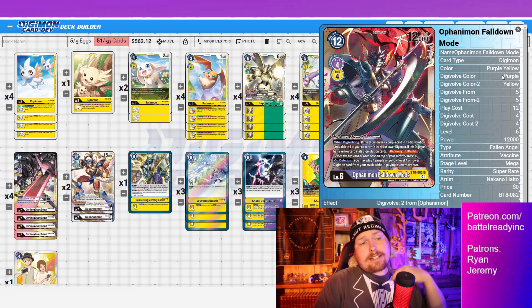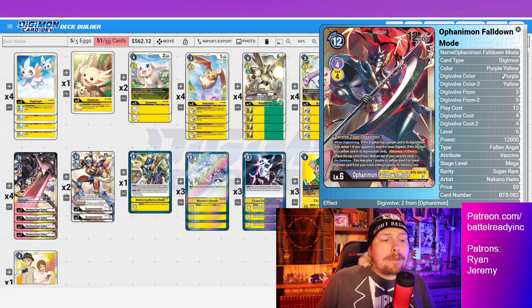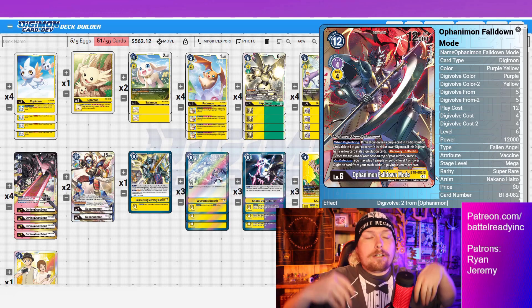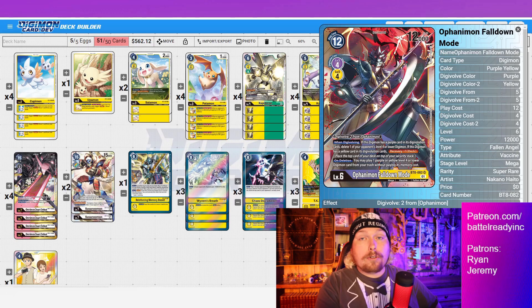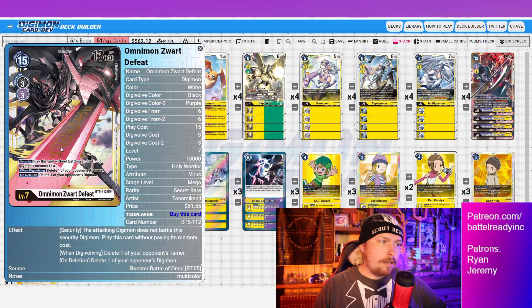On deletion, Ophanimon lets you play one purple or yellow level four or lower Digimon from your trash without paying its memory cost. So if you've got lethal on board and your opponent needs to clear something, they can't just target Ophanimon — it instantly replaces itself with another Digimon. It could return a level four from the evo stack, a Rapidmon, or one of your rookies. But the big reason is that Ophanimon is a purple level six — which means we can run Zwart Defeat.